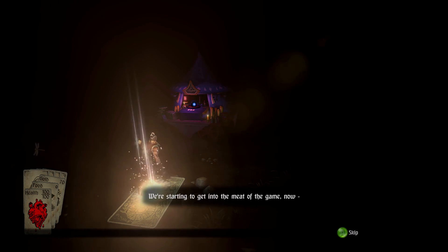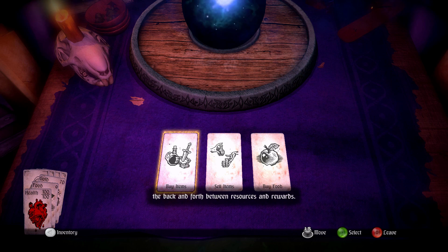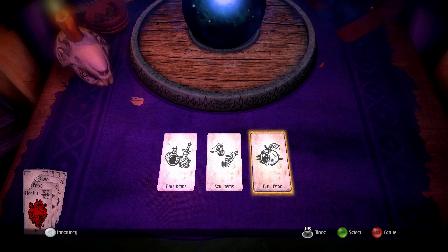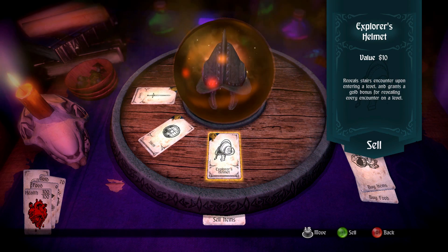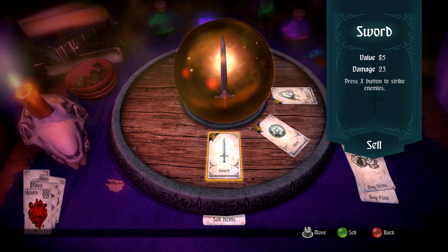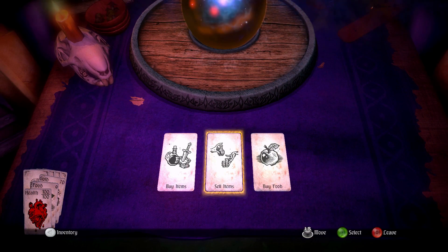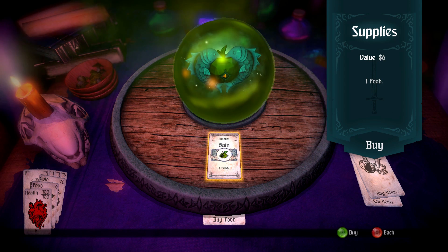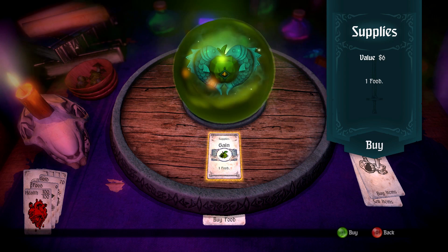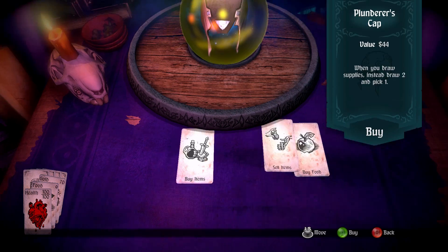We're starting to get into the meat of the game — the back and forth between resources and rewards. I can buy items, sell items, or buy food. I've got my sword, shield, and helmet worth 10, 4, and 5 respectively. Food costs 6 coins each. I really do kind of like this card aesthetic — it's pretty neat. I'm pretty good on food, so let's see what he's got to buy. Some of the items are flipped over — I wonder if there's a penalty for mousing over them, or maybe it's just random.